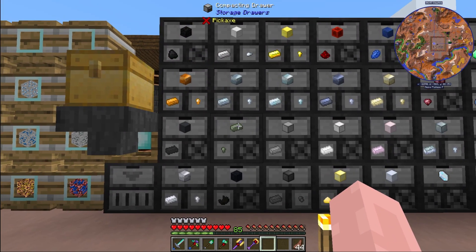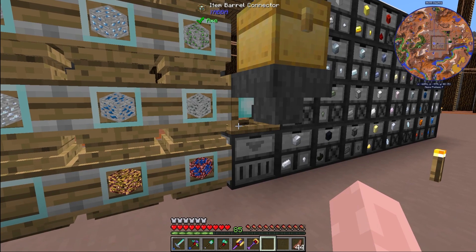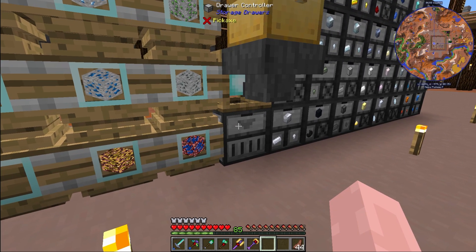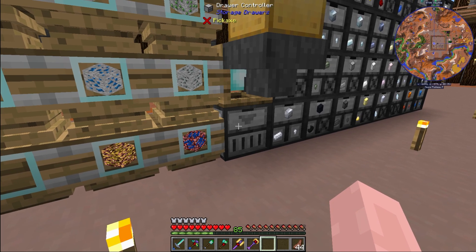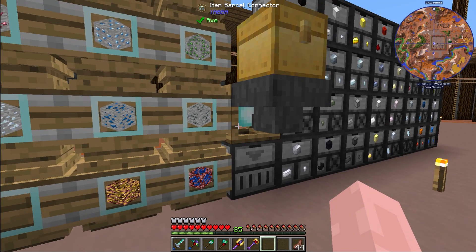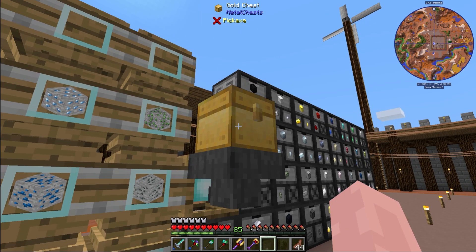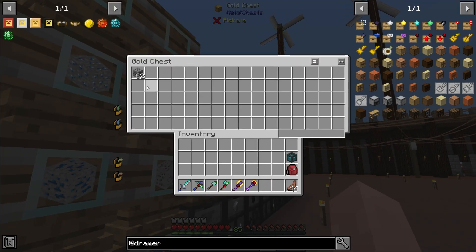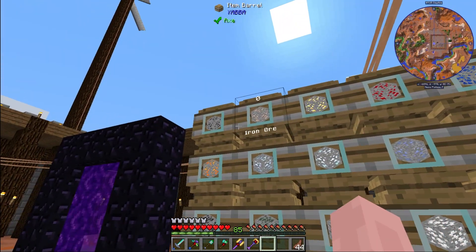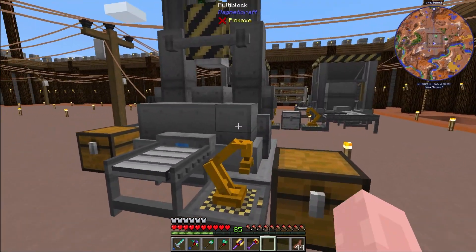The rest went through the machines, and I have storage drawers - specifically compacting drawers - holding all of the ingots and blocks. I have an item barrel connector right here and a drawer controller right here. The reason I have this hopper here is because the item barrel connector isn't like the drawer controller - you can't right-click it and have everything in your inventory go into the drawers. If I right-click the item barrel connector it just opens a configuration of all the barrels attached to that controller. So I have a hopper and a chest because when I throw coal in, the coal feeds into the barrel connector and works the same way as a storage drawer controller.